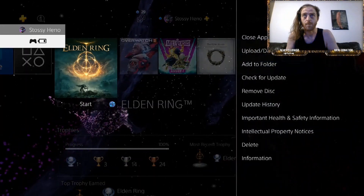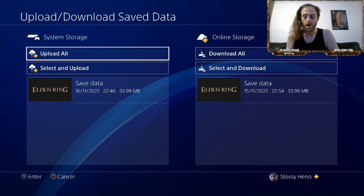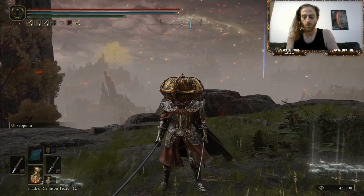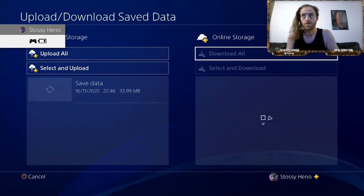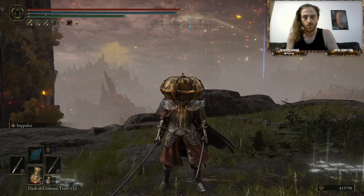First, do an upload save to the cloud. If you can't use this feature, it's possible to upload a backup save to USB. Now that you've saved, drop your friend all your runes, and then download your save to get them back. Repeat this method until your friend has 99 of each rune.